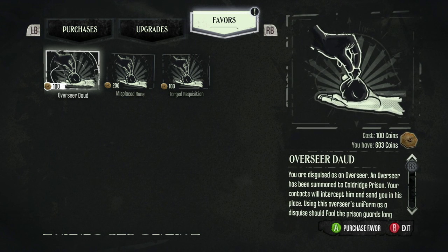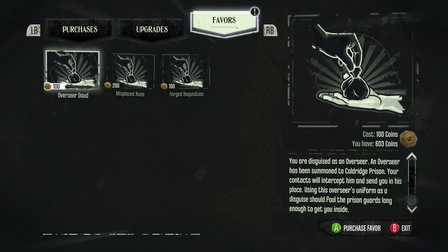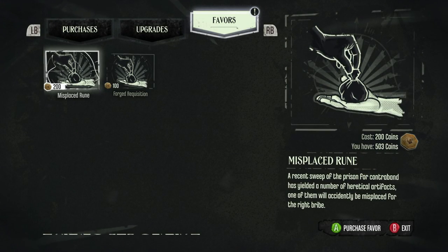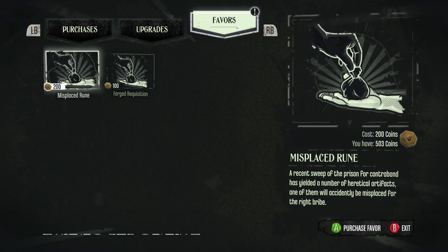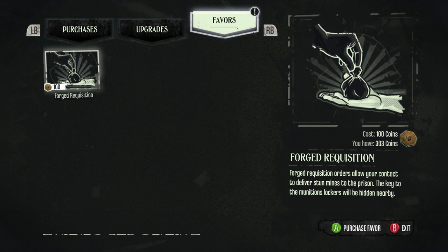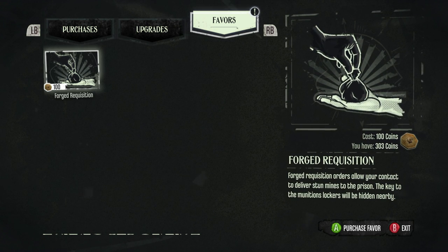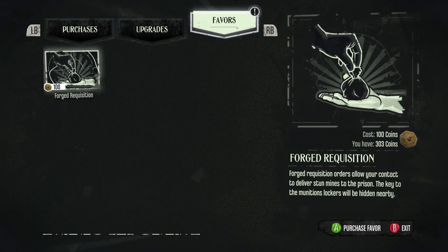Overseer Daud — you're disguised as an overseer. An overseer has been summoned to Coldridge Prison. Your contacts will intercept him and send you in his place. Using the overseer's uniform as a disguise should fool the prison guards long enough to get you inside. Yeah, that's amazing. Misplaced Rune — a recent sweep of the prison for contraband has yielded a number of heretical artifacts. One of them will accidentally be misplaced for the right bribe, so I'll find an extra rune. And Forge Requisition Orders allow your contacts to deliver stun mines to the prison. The key to the munitions locker will be hidden nearby. Oh, that's cool. So I have to find the munitions locker and there'll be a key nearby.